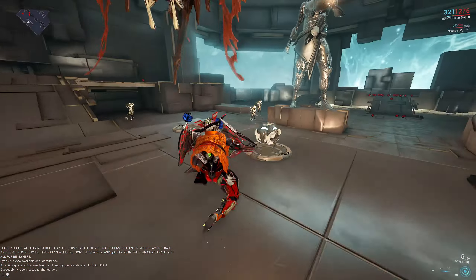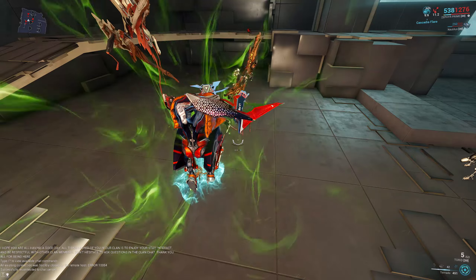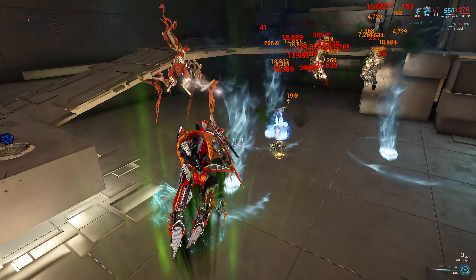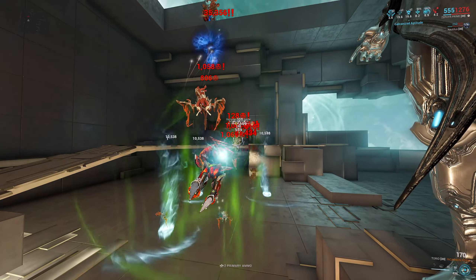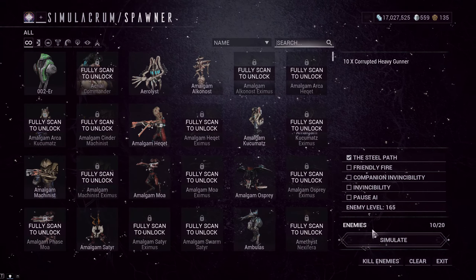As you all know, Zephyr and her allies can attack each tornado to distribute 100% total damage, including critical hits and status effects from weapons and abilities, to all enemies trapped within a tornado. Critical damage dealt to enemies trapped within a tornado is multiplied by 200%.